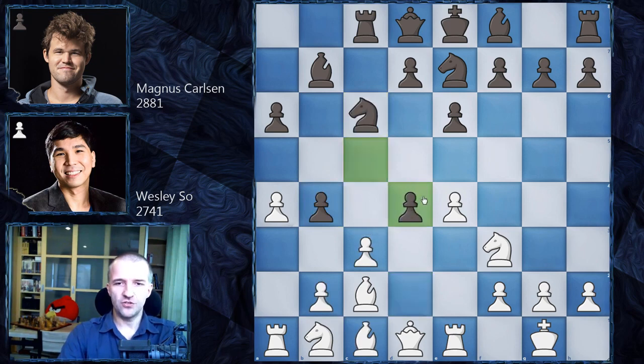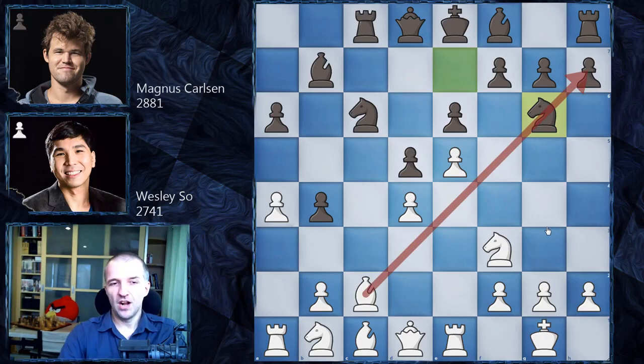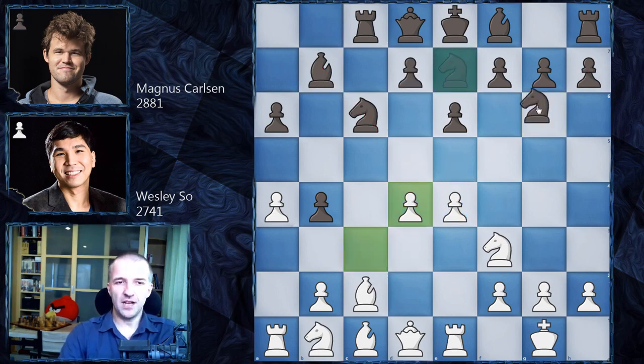However, Magnus went for c takes on d4. Here black has a choice between d5 and knight g6, which is what we have in the database. d5 would probably lead to e5 and if white likes to play the advanced French variation, it should be pretty comfortable with the bishop already on this diagonal. So Magnus went for knight g6 first to see what happens.